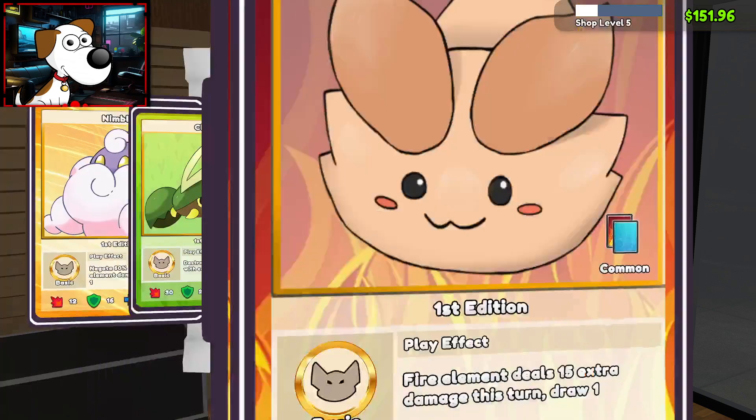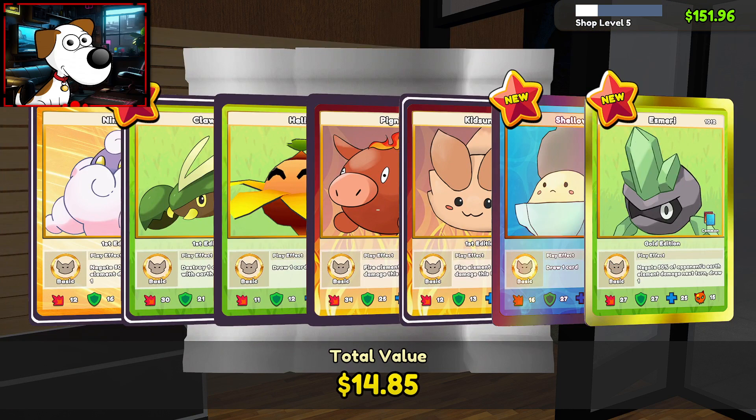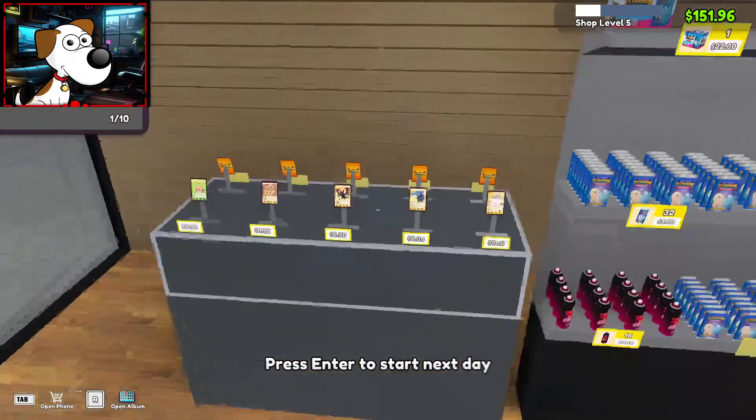Shiny Shello! And $5 for an Esmeri. Is that a... it's probably a rare, right? Gold edition. Oh, everyone knows there are editions on them. It is a common though. Okay, interesting. So that was our last pack.